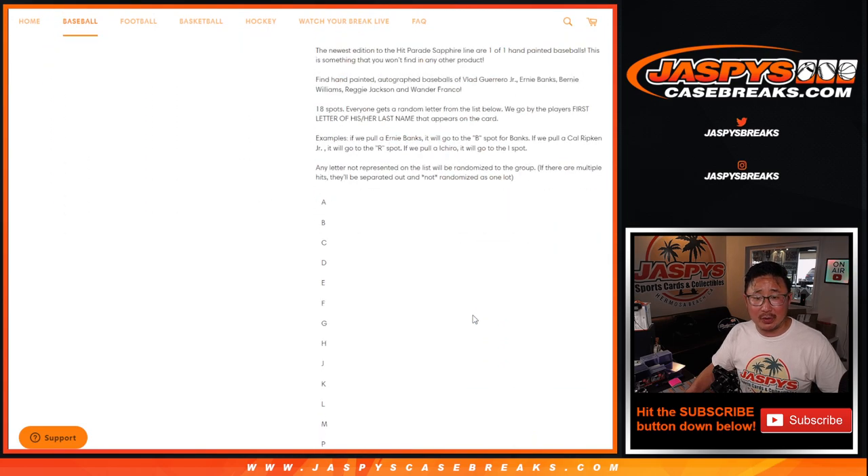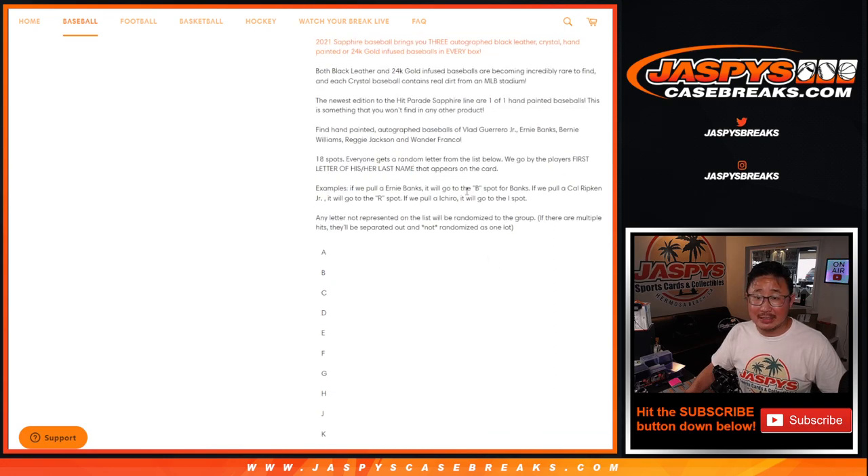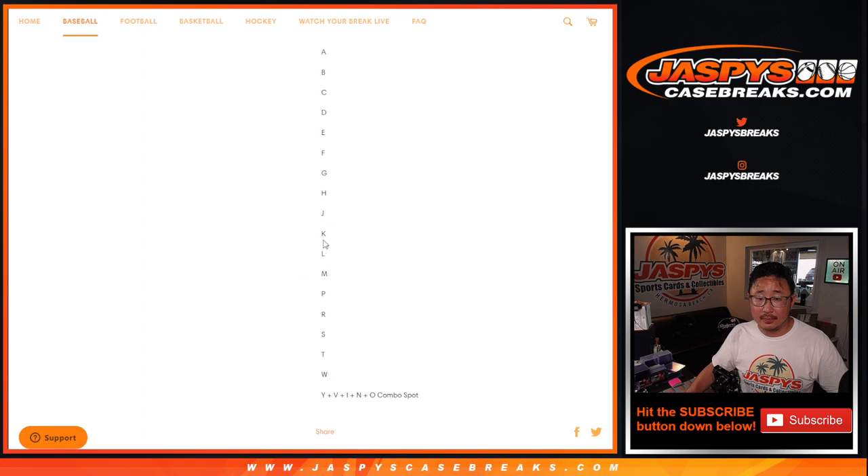Sounds like some pretty nice stuff. We're going by the first letter of their last name. Ernie Banks will go to B. Cal Ripken will go to R. And if we pull an E-trio, it's going to go to the I spot, which is part of the combo letters right here.